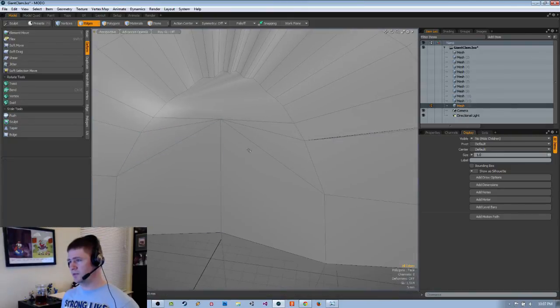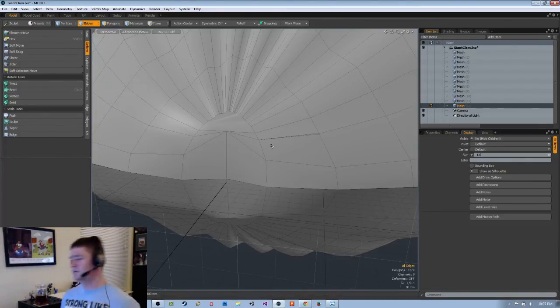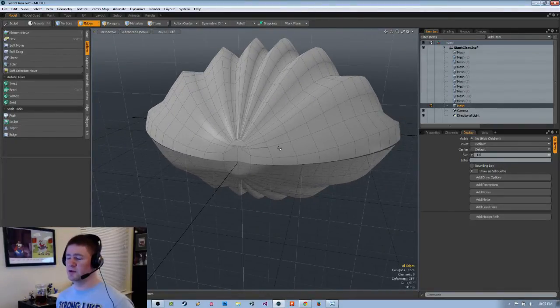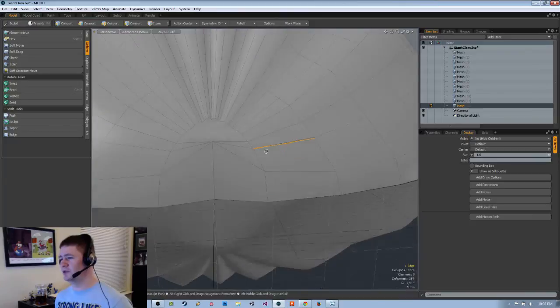It looks like I'm past... pearl essence is on the outside. Oh hell — the bling clam. Pearl essence on the outside. Anything's possible — I have not decided what shaders are going to be. The bling clam could be a mini boss.